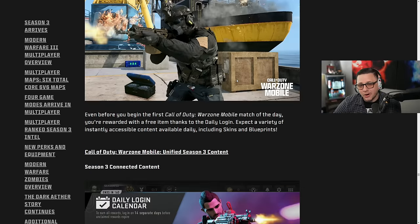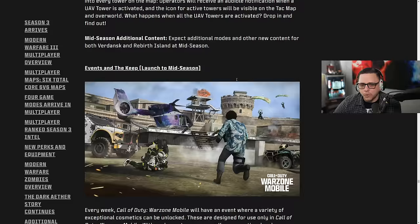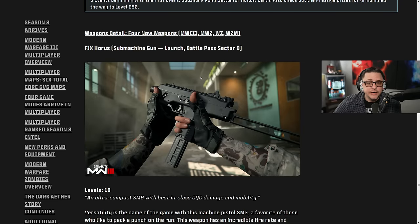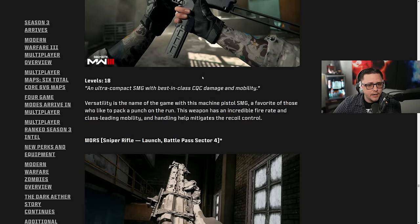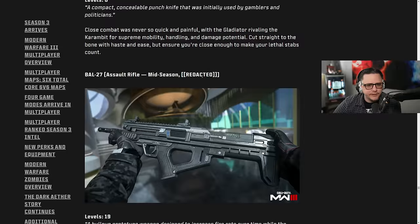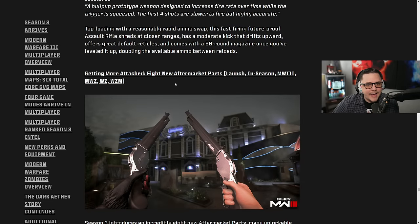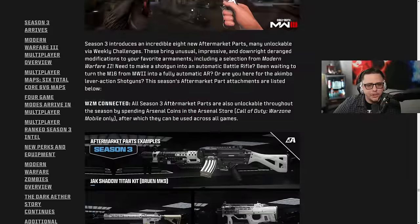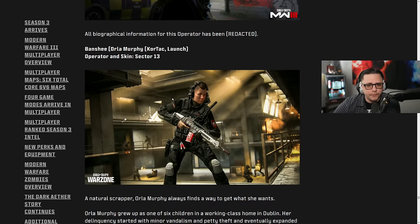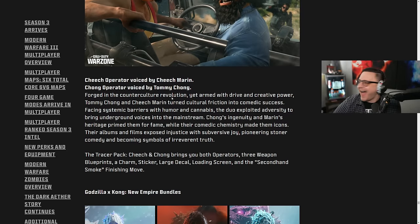Connected content overview for new weapons: we get a new SMG, a new sniper rifle, and a melee weapon — the Gladiator, or Battle 27 — coming mid-season. There will be a bunch of aftermarket parts as well. For the battle pass, there's Snoop Dogg again for the tenth time, plus Godzilla vs. Kong: New Empire bundles for a crossover event. There's tons of stuff including a sloth skin — that's my son's actual favorite animal, so he'd probably be asking for that.